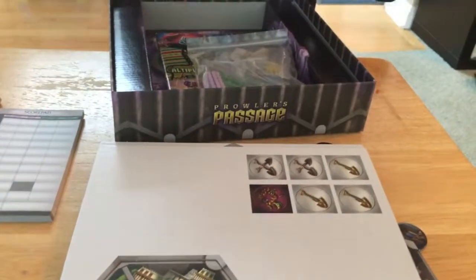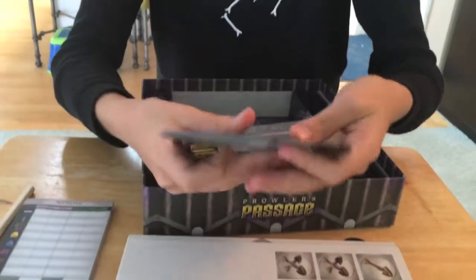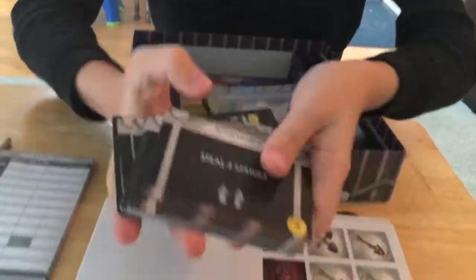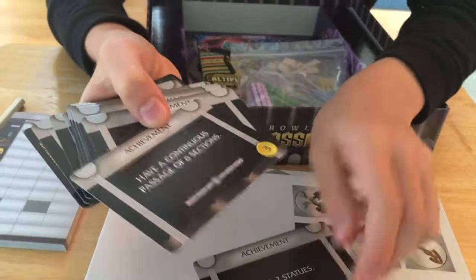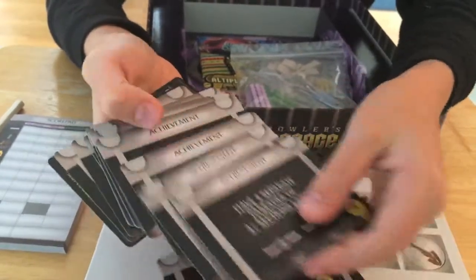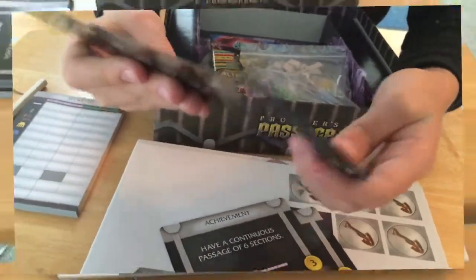There's only a couple other games that put pencils in with their score pads. I think Tides of Time was one of them. Now we've got some cards. Let's see what these cards are like. Steal two statues — I don't know what any of this means, really. Have two something, but you can see everything at the top. Oh, they're achievement cards. That's what it looks like.